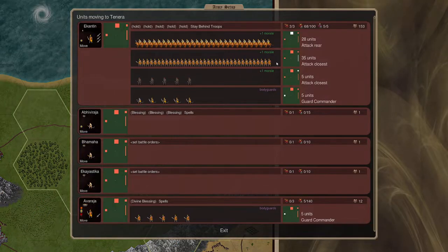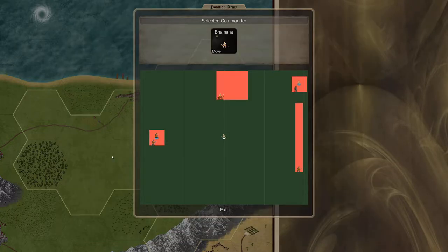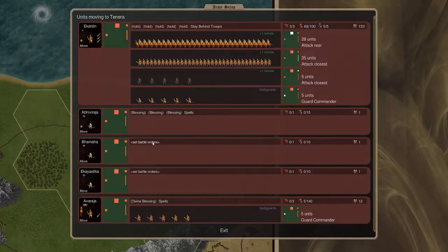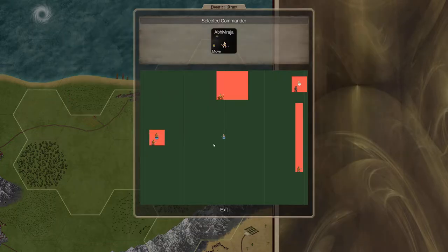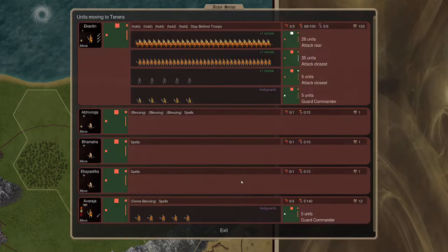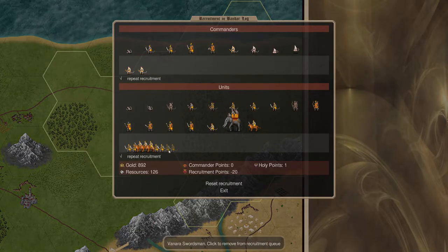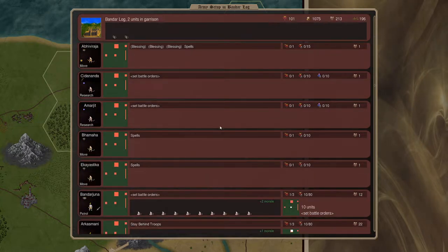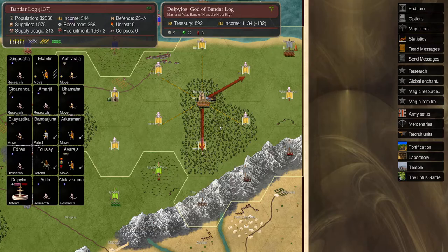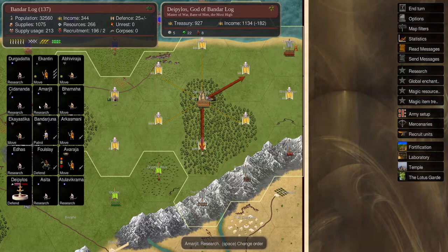Attack away - that looks fine. Down here we're just defending; they do blessings. Cast spells - that's fine. We'll put them there for now and move them anyway. One, two, three - okay, cast spells as well, move them in there. Our commander Avaraja is there just to do divine blessing. We'll move in next turn and take that. We're recruiting more units here. We'll set up a yogi again - now we have one more alquil, so let's get that.